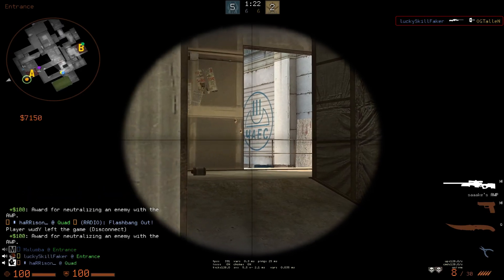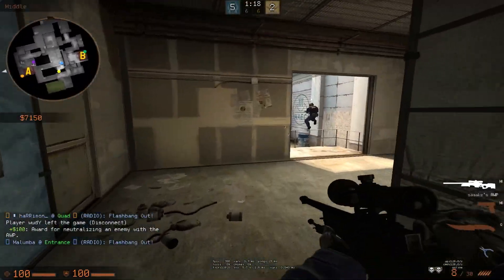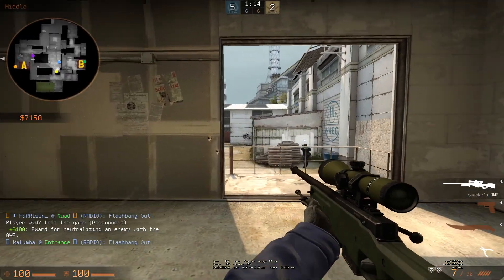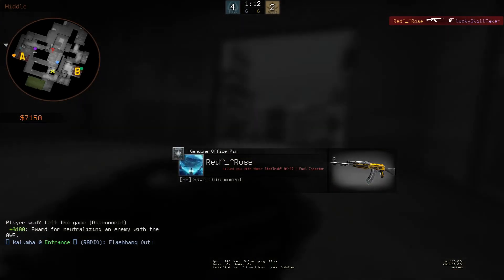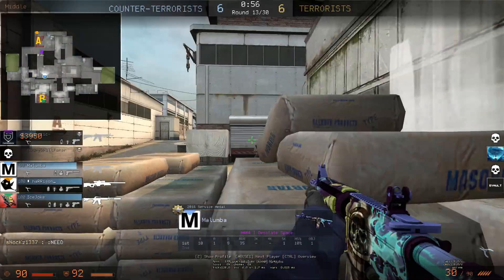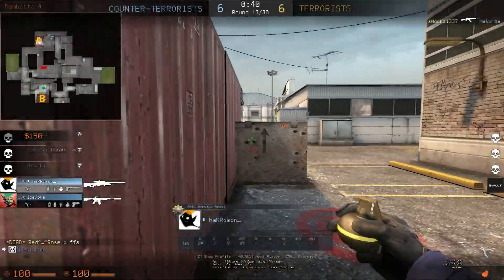Now I do something stupid that I'm not really proud of. I got kind of greedy, and since my blue mate was actually there, I thought it was a good idea to re-peek once again and just kind of pre-fire in there. However, it was some kind of miscommunication, since the guy was already out mid. At least my blue friend got the trade kill on him eventually, and we later on win the round.